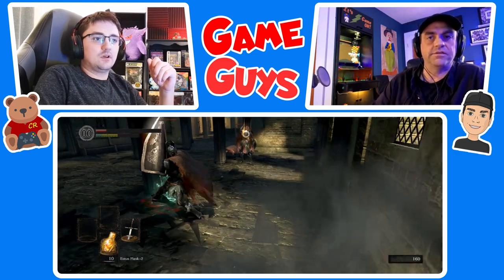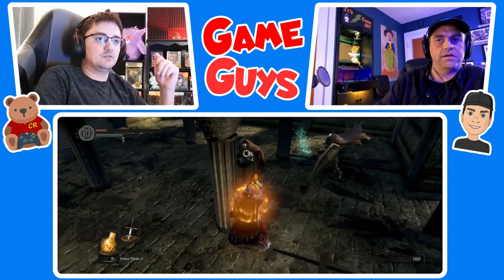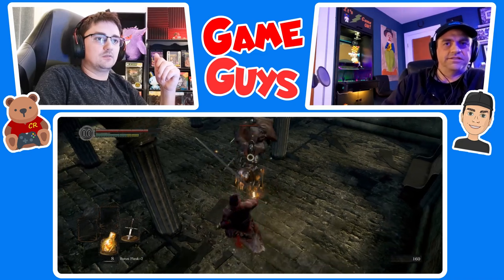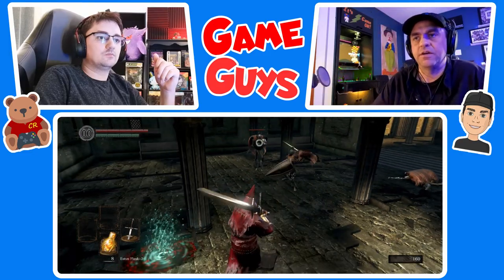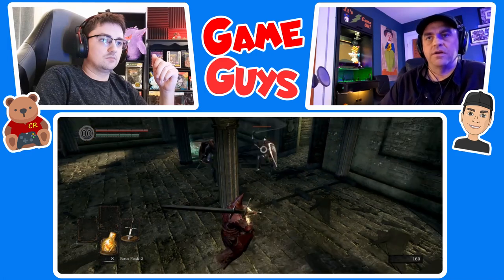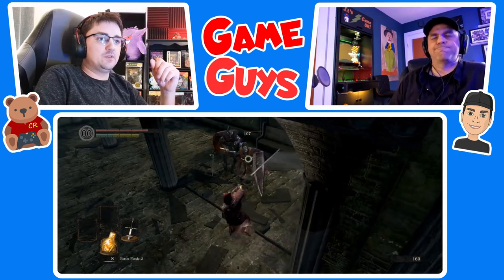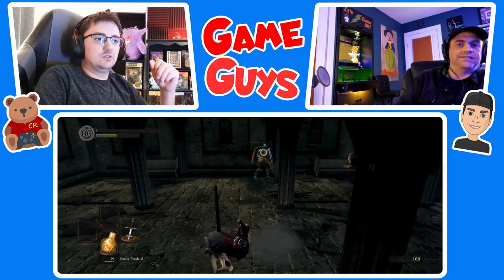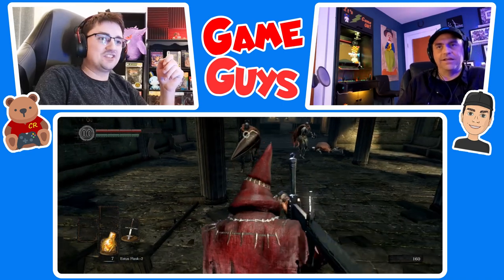Let them kind of group up and then try and inch forward — right bumper. Left, left, left — press the X button. Wait for them to be out of the attack and then go for a bumper. Dodge roll — press the X button — just do it right now. And you dodged the attack.